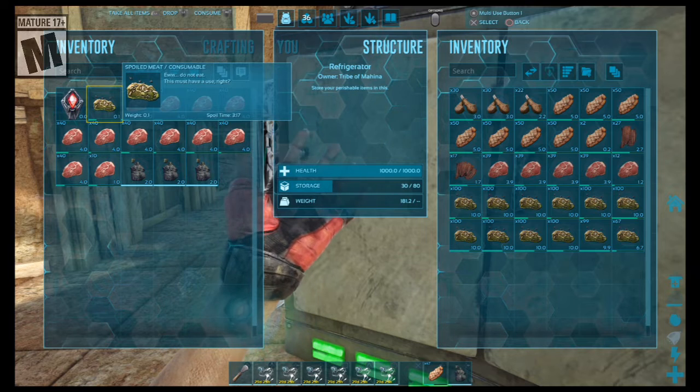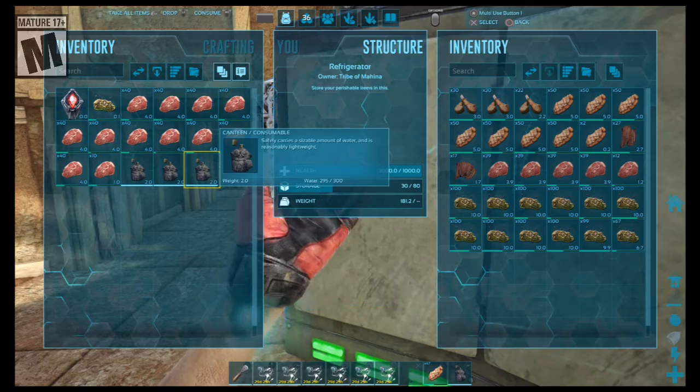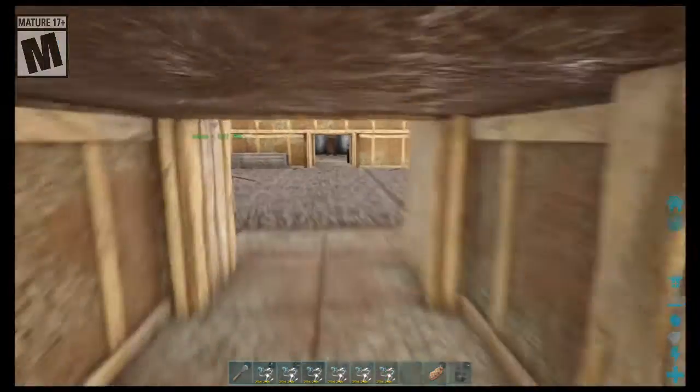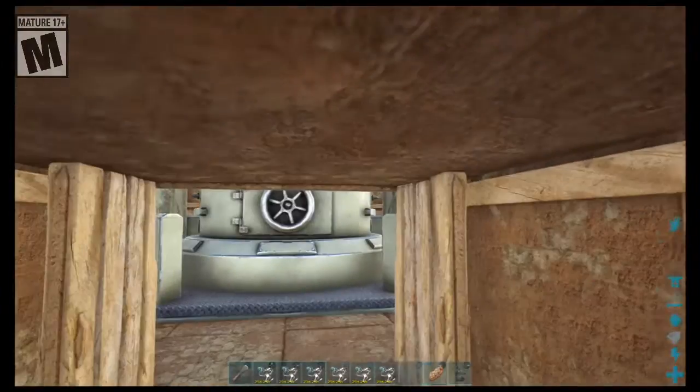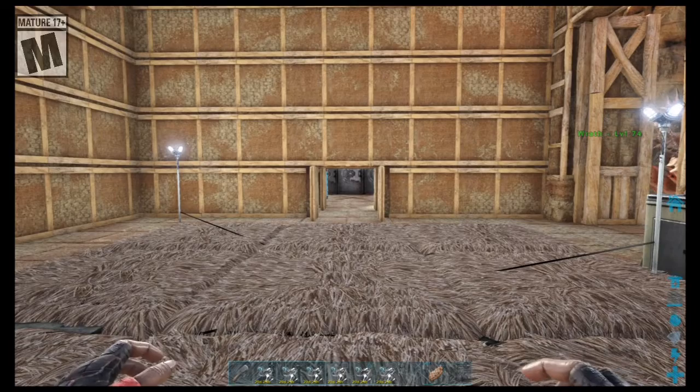We still have a good amount of jerky for explorational purposes, so we're still doing pretty good. I did find more canteens inside drop pods, so that was great. Been smelting iron, been making a bunch of stuff. Basically, I'm preparing for us to do some dungeon rooms.